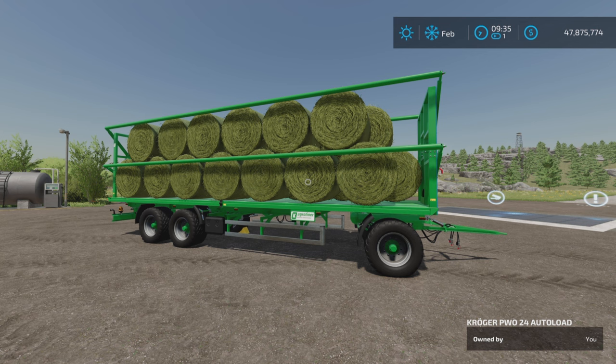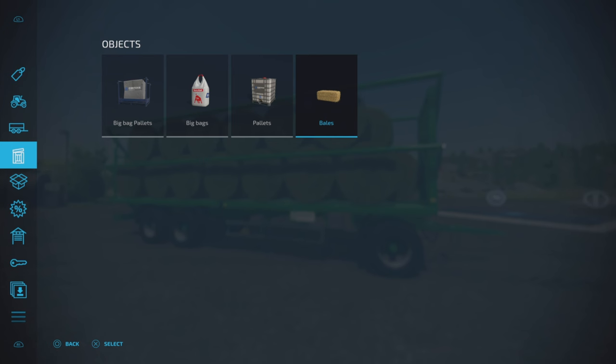What has been updated? Changelog 1.1.0.0: the loading side can now be selected during assembly — we'll check that out. Unloading assistant can now be deactivated — we'll look at that. Configuration for beacons — we'll look at that. DAL debug mode deactivated — not sure what that is. Added Crone Big Pack 1270 square bale support, the modded baler by Herbie, so if you have that mod this now supports that bale.